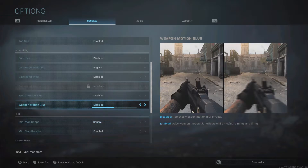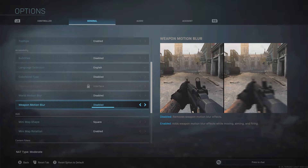Another tip: make sure you have your weapon motion blur and your world motion blur disabled, because it actually puts you at a disadvantage in the game. It makes a huge difference if they are disabled.